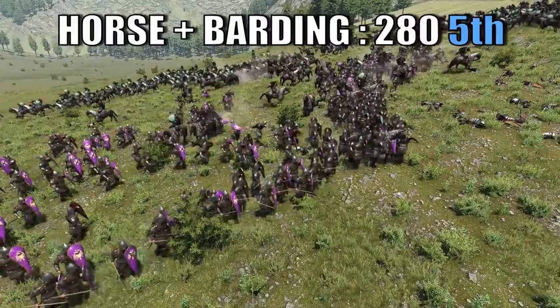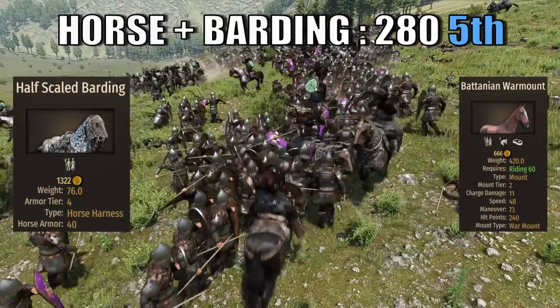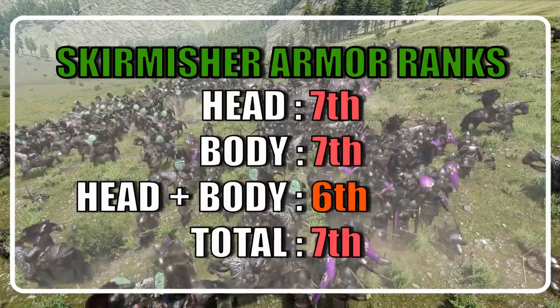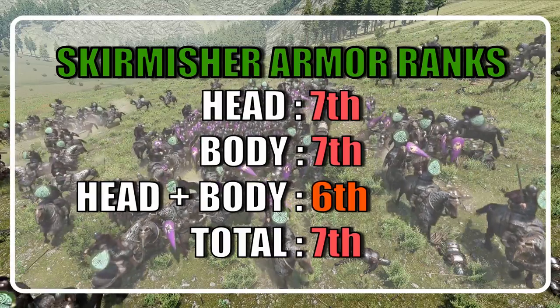When it comes to the horse and barding, the Skirmisher brings a value of 280 and uses the exact same combination as the horsemen. This will rank the Skirmisher in the middle of the pack at 5th. When considering head plus body, the Skirmisher ranks 6th with a score of 86, but loses one position when we consider all armor types.